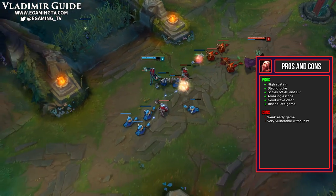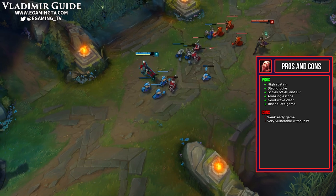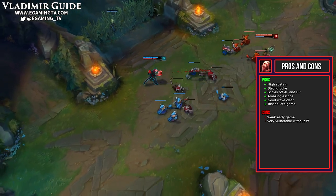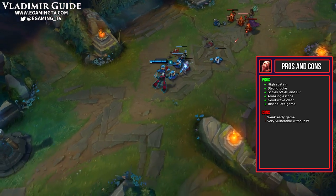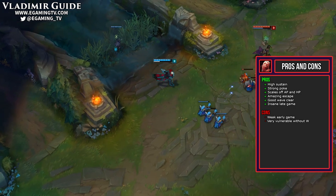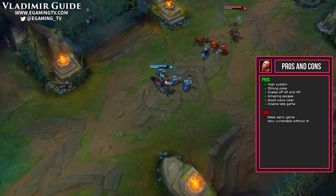Now just like old Vladimir, he's rather weak early game. His Q is pretty crappy early on but when you do get levels into it, the cooldown goes down, the damage goes up, and his sustain becomes much better. You pretty much just have to make it past the first few levels of the game and then you'll be completely fine.